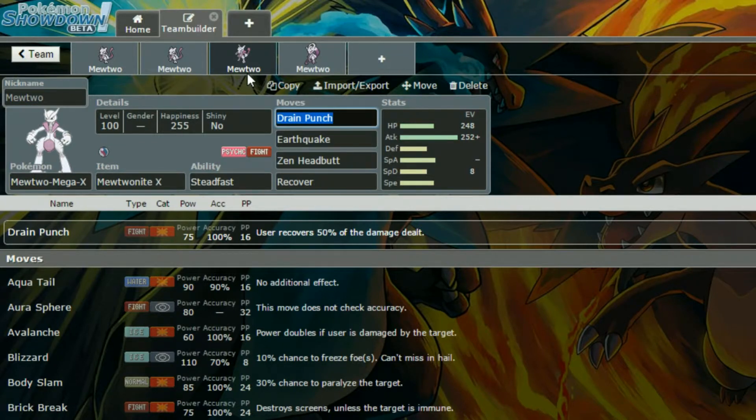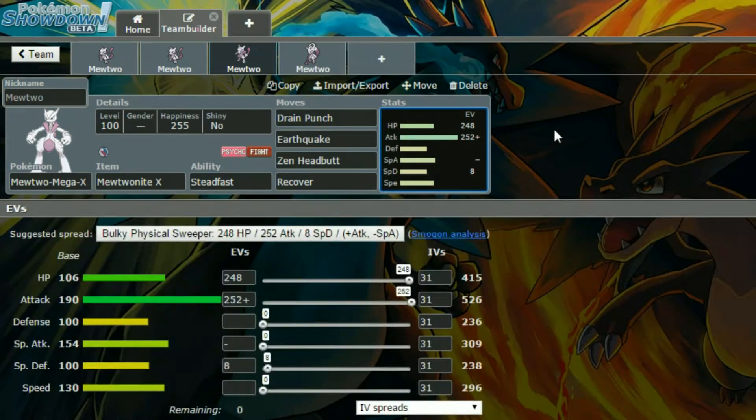And then we have Mewtwo X. So Mewtwo X is obviously holding the Mewtwonite X, has Steadfast as its ability. Then we have Drain Punch, Earthquake, Zen Headbutt and Recover. You don't necessarily need Recover, but I've put it on there anyway. Drain Punch will get you some health back and hit with STAB, as does Zen Headbutt, and Earthquake is a good attack to hit with. For EVs, we have a bulky Physical sweeper, so 248 in HP — you can do 252 if you want. Max Attack with an Adamant Nature, so more Attack and less Special Attack, and then 4 or 8 in Special Defence depending on how much you've put into your HP.